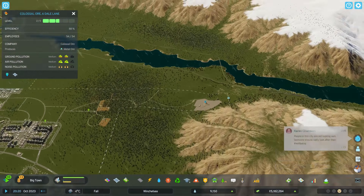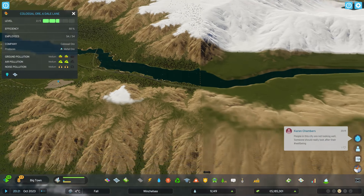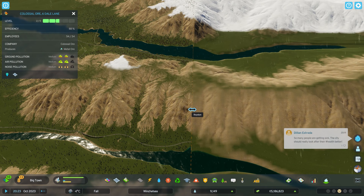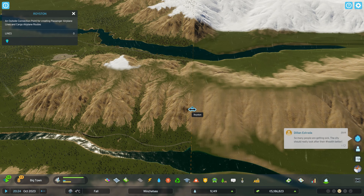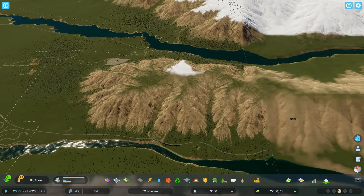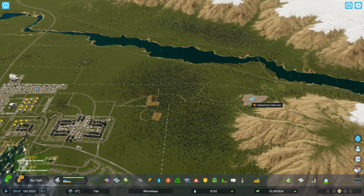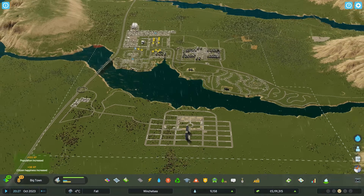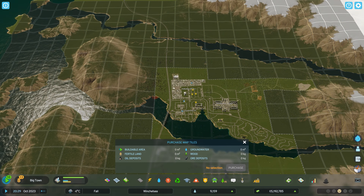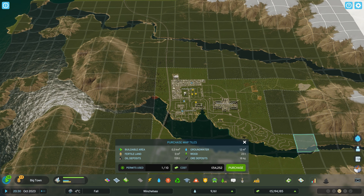I think up here might be the best option — at least the wind will blow away. I'm just going to see what this outside connection point is. I didn't know if you could switch between another map, which would be quite interesting. So I'm not going to build the oil yet unless I unlock the tile where it is.